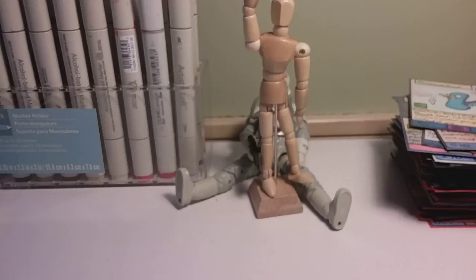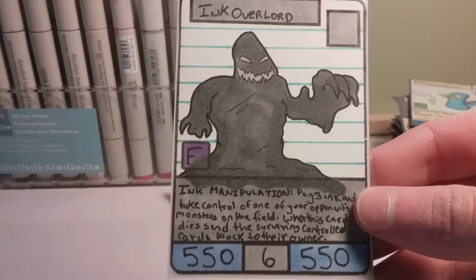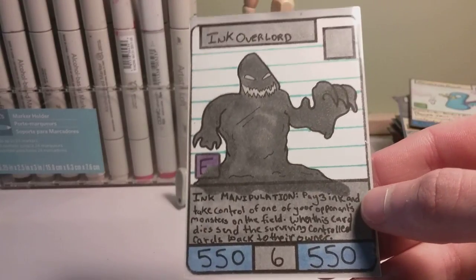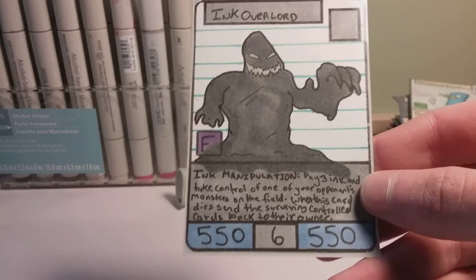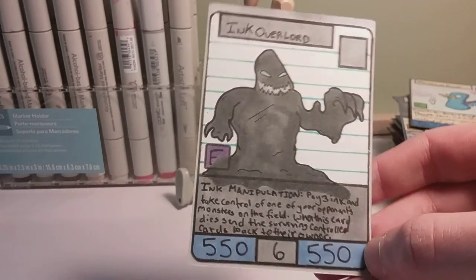Now for the final 100th card in the game — I think it's actually like 104 because we couldn't count, but it's 100 guys, don't tell anybody. It's the boss card in the game, which would have come into the story of the game if something bad didn't happen. But sadly we're not gonna get into that. We have the boss of the game — drumroll please — Inc. Overlord. This is a never-before-seen card. Doesn't even have a type because he's too cool. He has Inc. Manipulation: pay 3 Inc. and take control of one of your opponent's monsters on the field. When this card dies, send the surviving control cards back to their owner. So it can take your opponent's cards and use them as your own. And that has been the checklist.